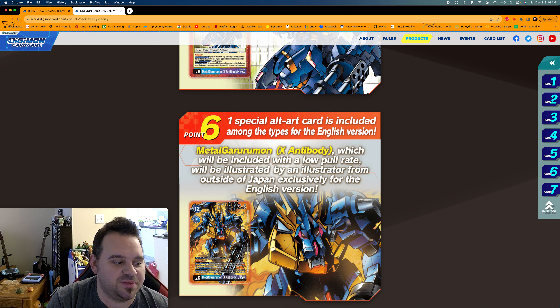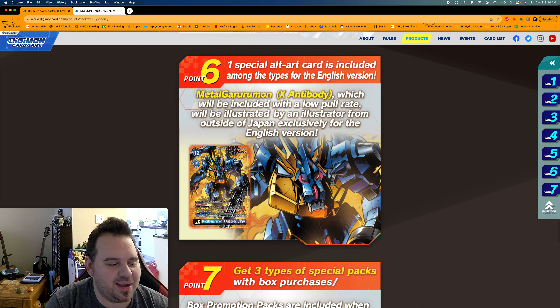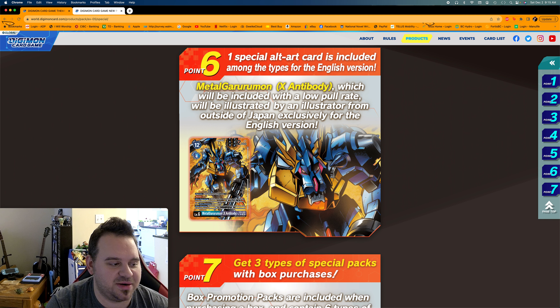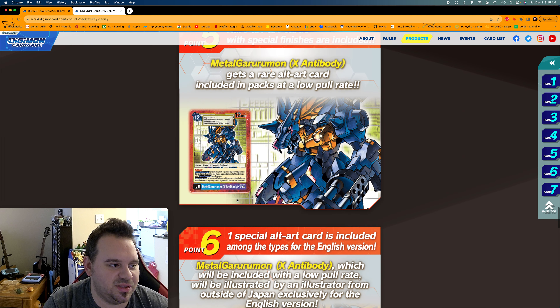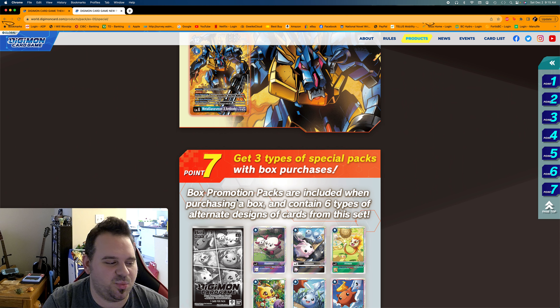Honestly, if the English exclusives were regular pull rate I'd be a lot happier because they'd be a lot more accessible. Right now people are going crazy over the BT13 stuff — I managed to get two English Zudomon cards for about 30 bucks, and now they're like 100 dollars. That's just silly. I don't really like the low pull rate cards because it becomes: do you sell them to the highest bidder, or spend a ton getting a play set? I wish they'd just keep it reasonable. You already get like one to two alternates per box, maybe three in an EX set — just make them the same rate.